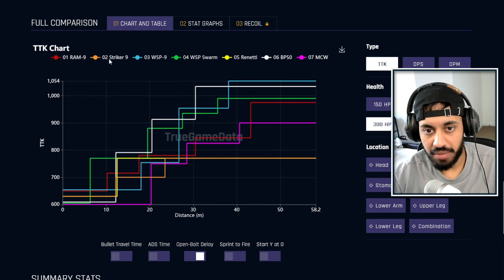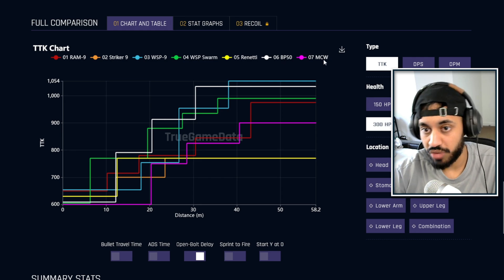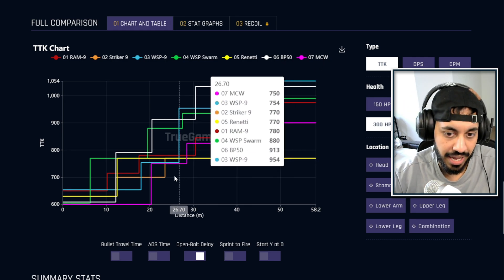We've got these weapons here: the Ram 9, Striker 9, WSP 9, WSP Swarm, Renetti with the conversion kit, the BP-50 also with the conversion kit, and the MCW Assault Rifle also with the conversion kit.